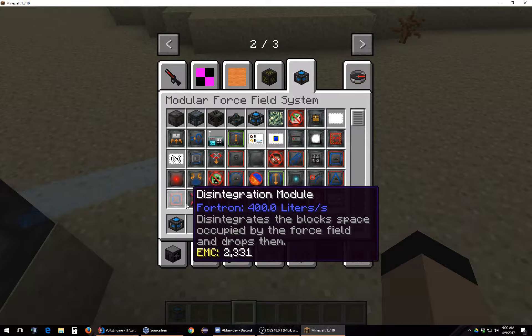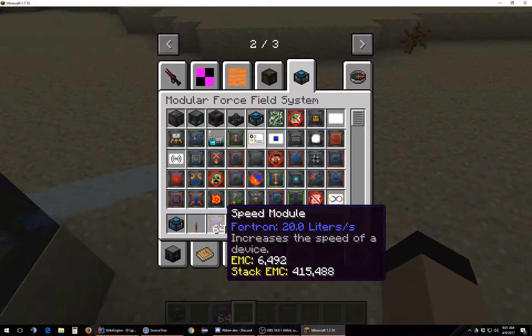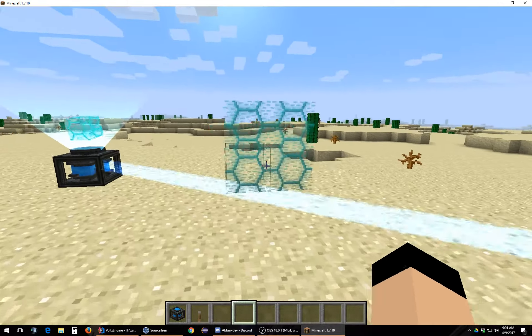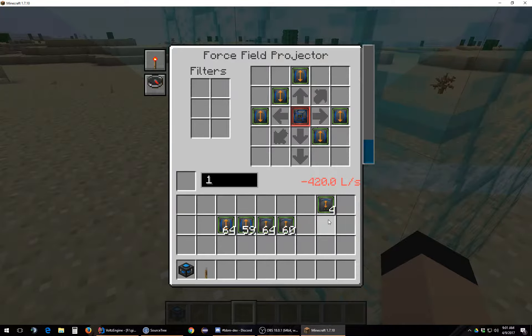Oh yeah, that was it — it's called a speed modular, it increases the speed of devices. The tooltips need to be fixed. We've got our field, but it's not where I wanted it to be. Okay, you're facing north, that's why you're not where I want you to be.